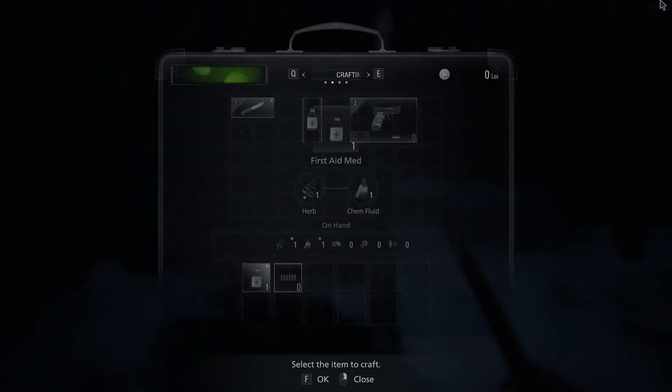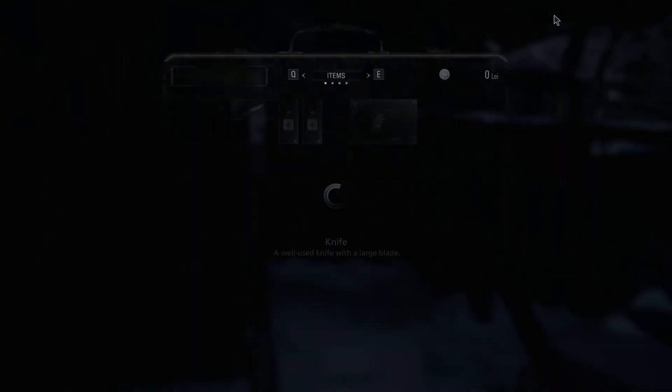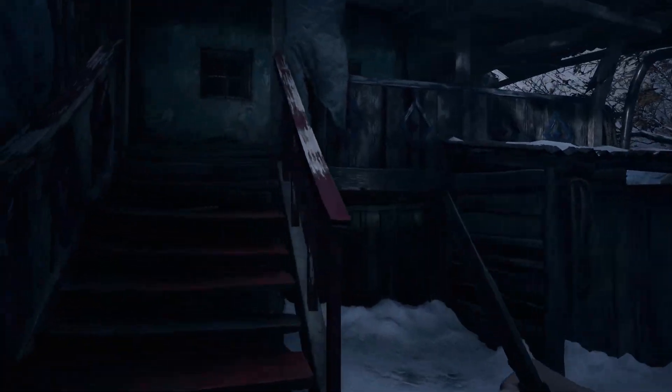Herb. Do we have anything we can craft? Can't craft any bullets, but we can craft another first aid med. So that's good. I think our health is doing decently. As long as I keep blocking those hits, I think we'll be all right.